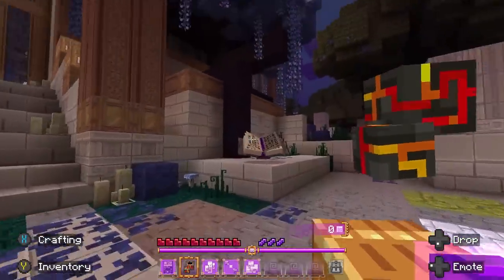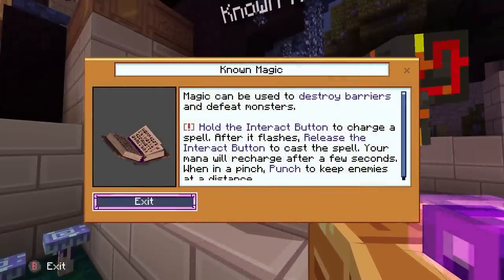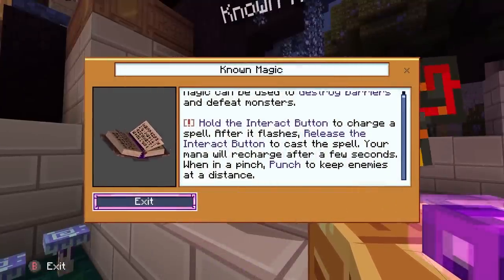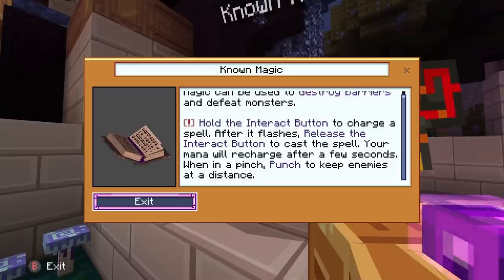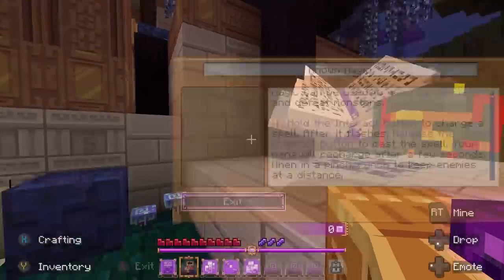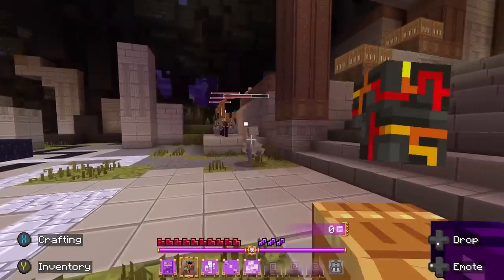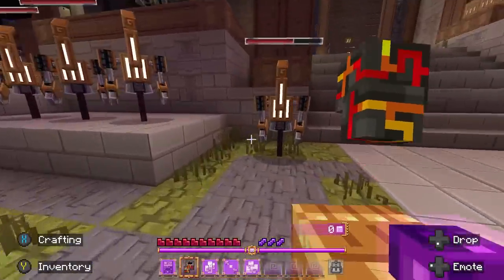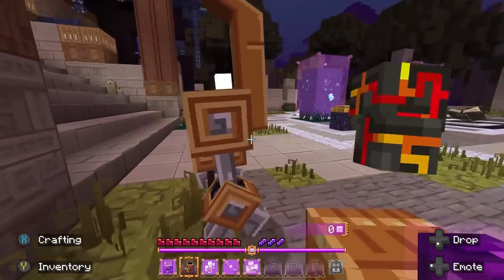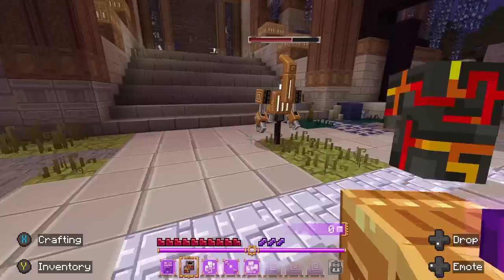That dummy has a lot of health — I'm not going to be beating him today. To use magic, hold the interact button to charge a spell, then release to cast it. Your mana will recharge after a few seconds. When in a pinch, punch to keep enemies at a distance. And it's not a normal punch — I can just box this guy around!